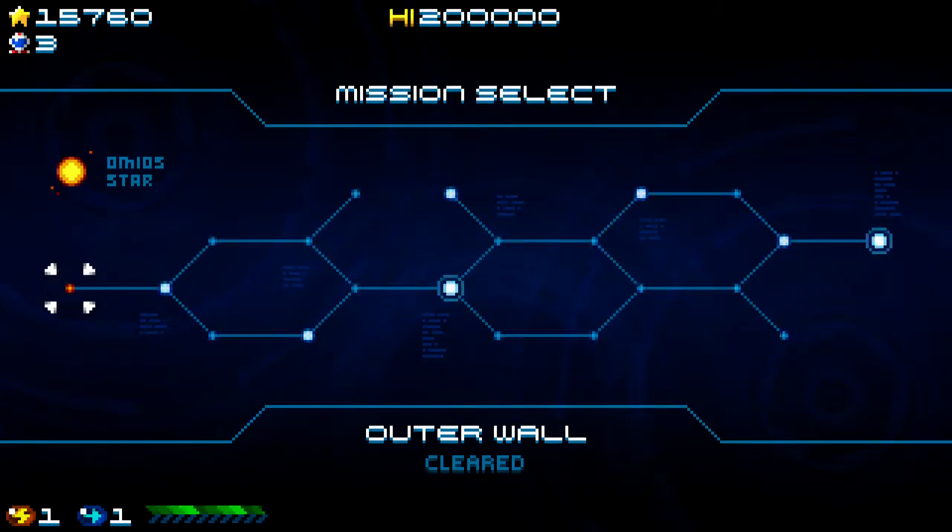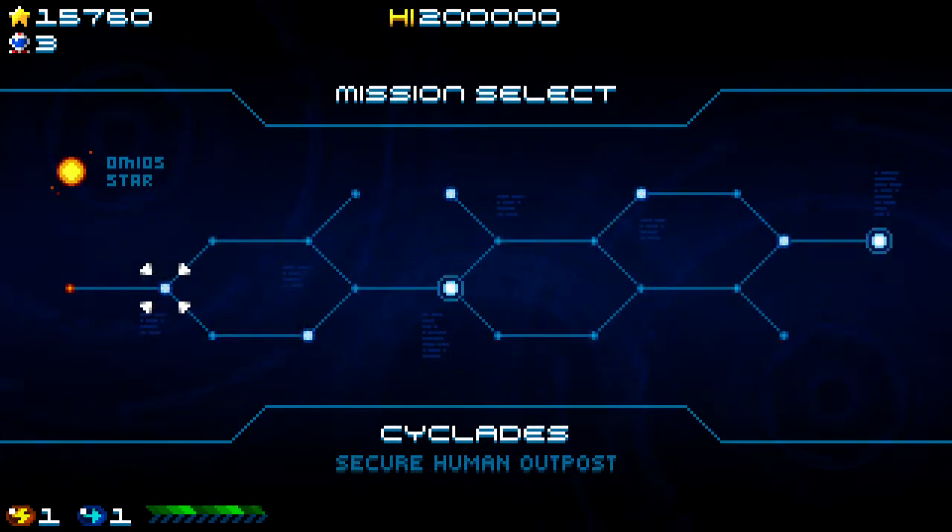There are 21 stages total in Super Hydra — it's a really long shoot'em up — but it has multiple paths, so you don't have to play all the stages in a single playthrough. It's different from something like Darius that way. In Darius you have multiple paths, but once you take a path you're committed and can't go back to previous stages. In this one you can, and it's actually a really important feature.